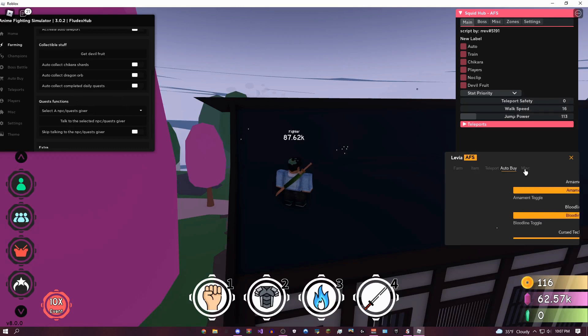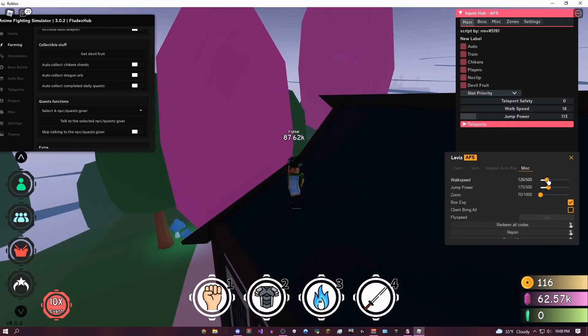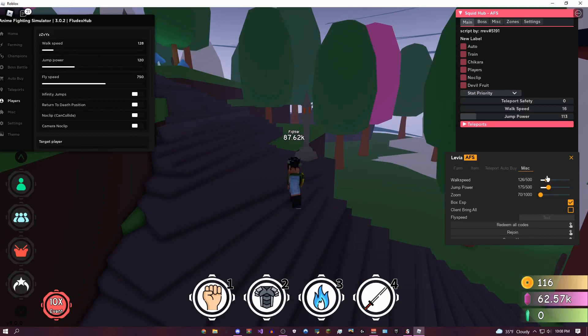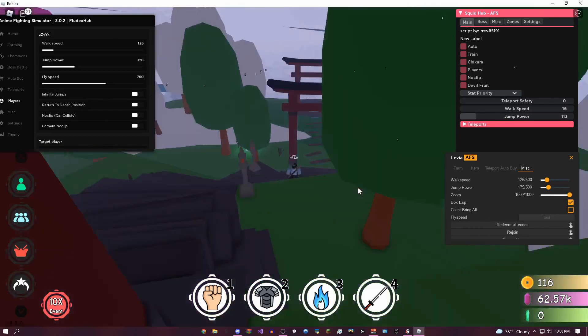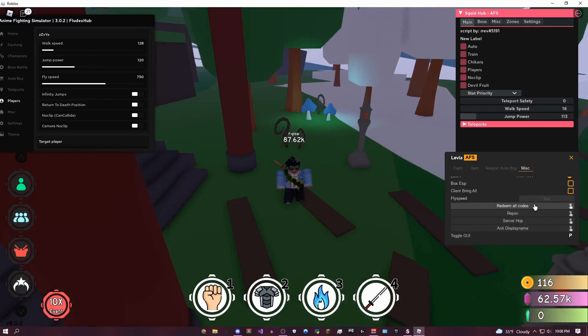The auto-buy is the exact same thing as Fludax Hub so I'm not going to showcase it. But the miscellaneous tab has some pretty good stuff. I don't know why there's a fly speed if there isn't even a fly, but if you have fly on another GUI that might be helpful. For walk speed and jump power, they're getting overridden by Fludax Hub which I'm currently using, but if you only have this GUI loaded up you can use this one — caps out at 500 and lets you run fast and jump high. For zoom, this is going to unlock your camera zoom so I can set it to like a thousand and zoom out as far as I want. Right here you can bring everybody, which is the same as the other GUI — really useful for PvPing. Right here is redeeming all of the codes in the game currently — I've already done that in my last video so it's not working. And anti-display name is going to get rid of everybody's display names and show you their real name.